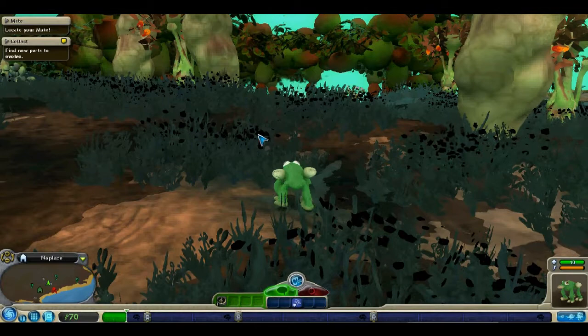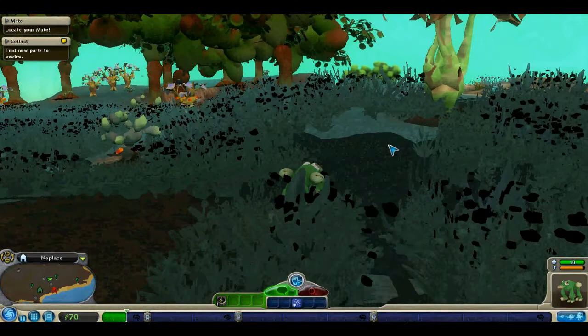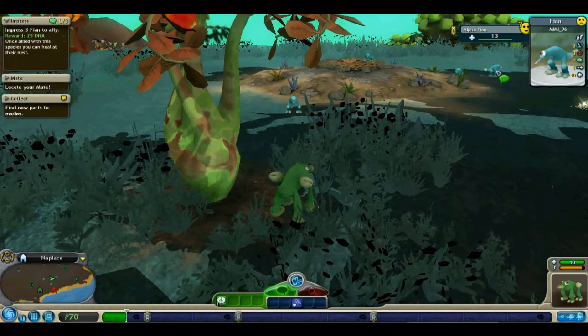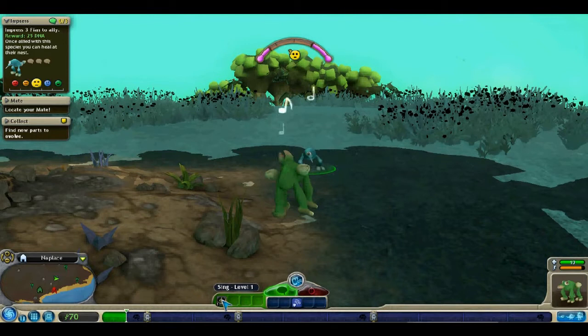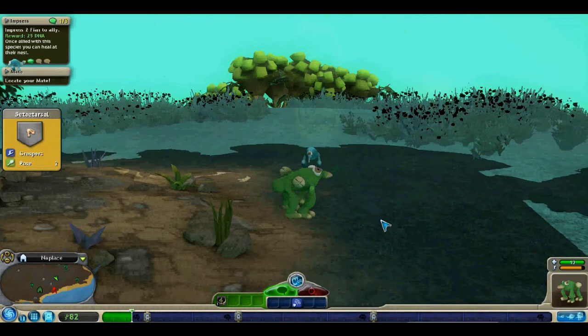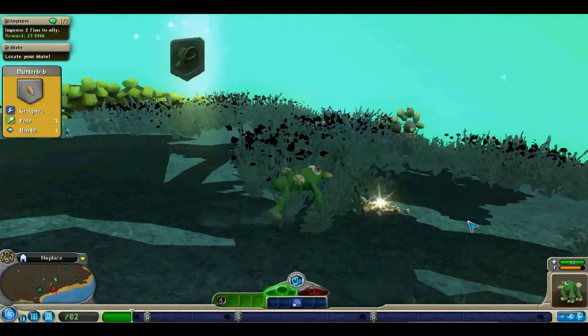I'm going to befriend these other creatures, because I'm not hungry at the moment and I'm not arbitrarily cruel. I want to look for the alpha — the Alpha Flan. Mimi96 created the Flan, and we sing to it and get its body part — something I'm not even going to try and pronounce. You tend to find more loose body parts around the lairs of omnivores and carnivores — draw from that what conclusions you may.